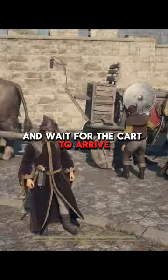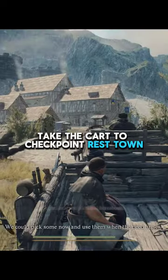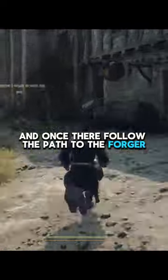Head to the ox cart station and wait for the cart to arrive. Take the cart to Checkpoint Rest Town, and once there, follow the path to the forger. Ask him to craft a duplicate of the key Captain Brandt gave you.